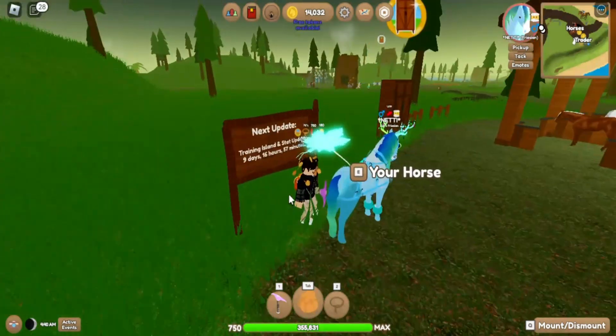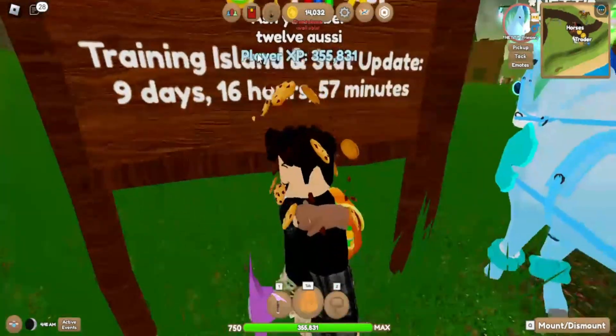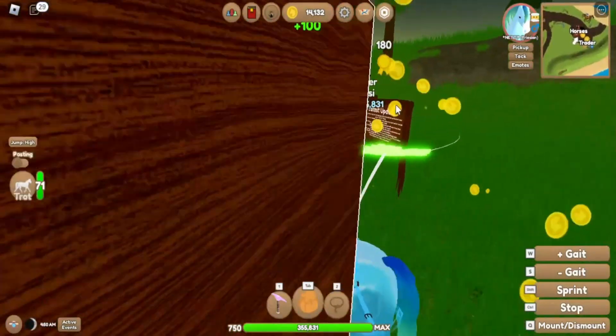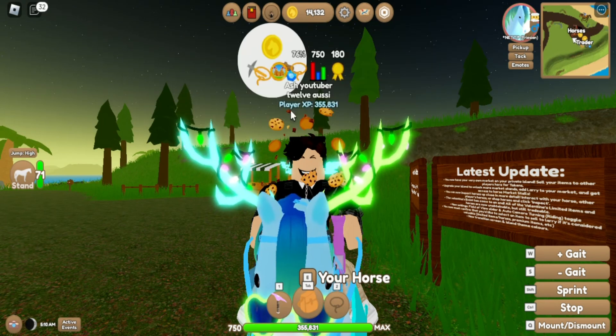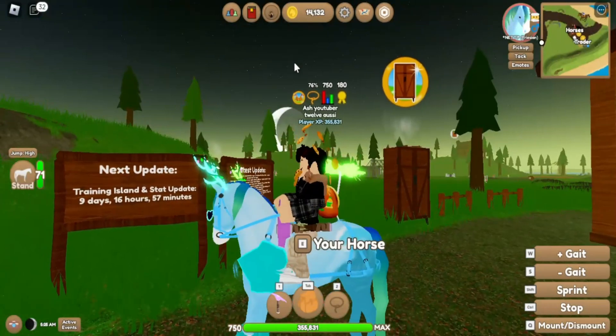I'm not really sure what size the Training Island is, but I have a feeling it might be the size of our private island, or maybe a bit bigger — maybe like the size of this island. That'd be pretty cool. Apparently on mainland where you train your horse with Steve, it has little bars and mats you can go to, but on the Training Island you can go further up, which is pretty cool.